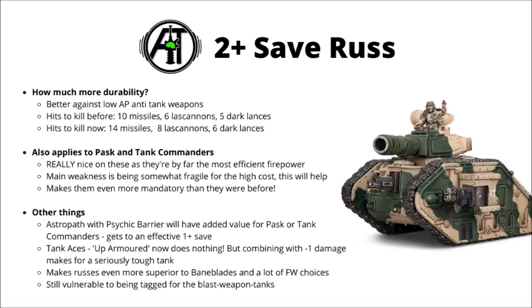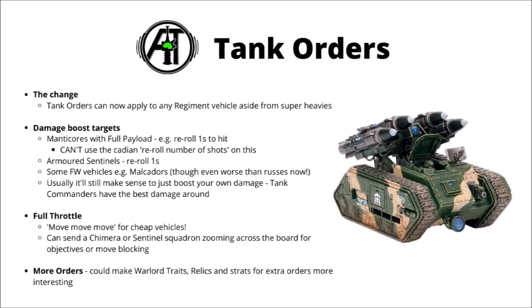Next up, and also kind of a buff to tank commanders, is that tank orders can now apply to other vehicles — you don't just have to order Lehman Russes around now, you can also apply the orders to other regiment vehicles, though you still can't order super heavies about. Now normally tank commanders can only order one other vehicle, and I'd say perhaps the most interesting ones are just re-rolling ones to hit on your guns, or using Full Throttle to zoom vehicles about. As perhaps the most competitive guard unit, Manticores with the Full Payload upgrade seem like a prime target for this. If you're not already playing Cadians, then re-roll ones to hit is pretty nice. Could be quite nice to combine that with Catachans, or the custom regiment that allows you to re-roll the number of shots — I think that might be particularly good to do turn one, as you might not have any decent enemy targets out there for your tank commanders to shoot, so piling extra damage on your most fierce artillery pieces does seem like it could be a good use of the order.